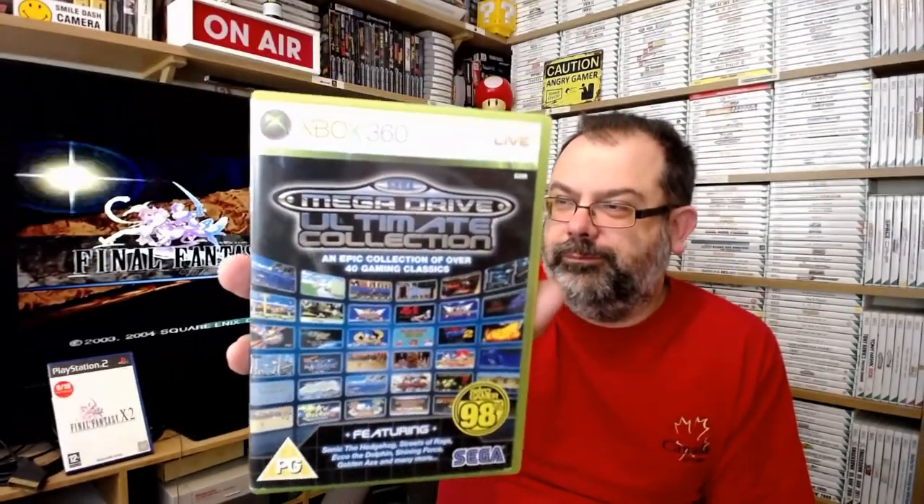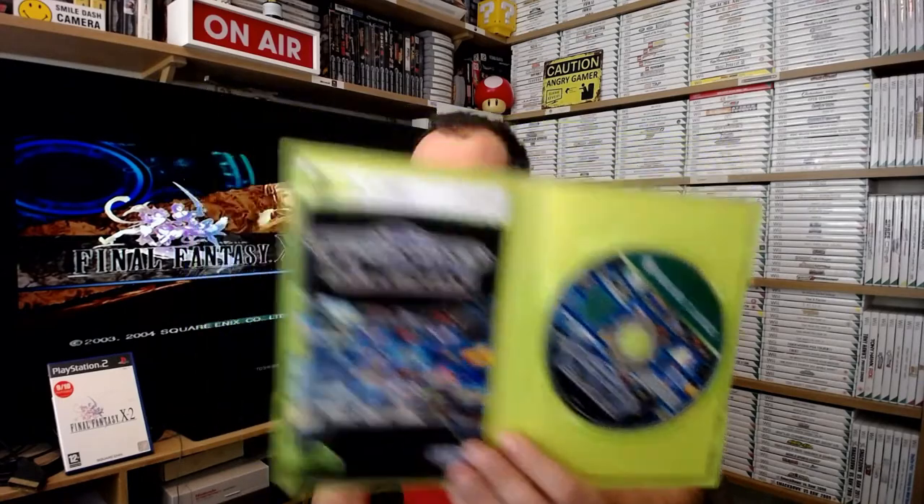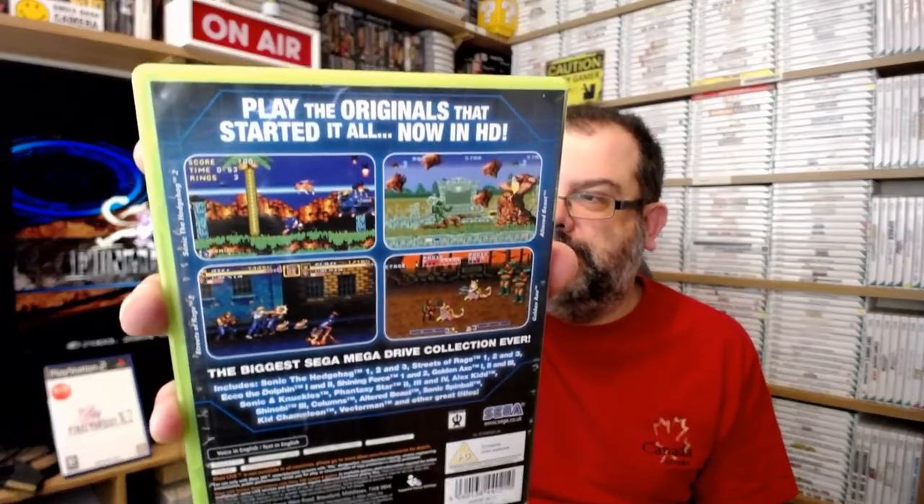This one - I think it was 99p - it's definitely a Cash Converters one. It's the Sega Mega Drive Ultimate Collection, which I've already got on PlayStation 3, bought for me as a present years ago. The one issue with this one is it's the Classics disc - slightly disappointing. But for a pound, or maybe cheaper than that, I wasn't going to turn it down. There are so many different games on this: Sonic 1, 2 and 3, Streets of Rage 1, 2 and 3, Ecco 1 and 2, Shining Force 1 and 2, Golden Axe 1, 2 and 3, Sonic and Knuckles, Phantasy Star, Alex Kidd, Shinobi 3, Columns, Sonic Spinball, Kid Chameleon, Vectorman and more. If you don't own that, what are you doing?